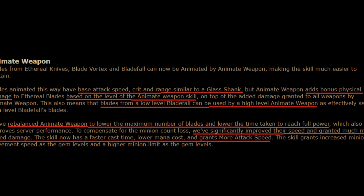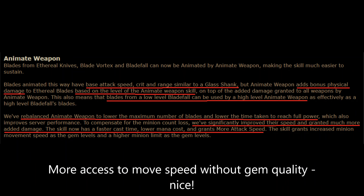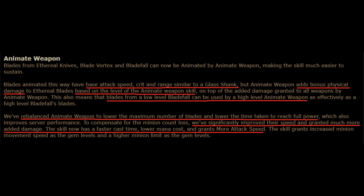The skill also grants increased minion movement speed as the gem levels. Previously you got minion movement speed off of gem quality, and I think this is a nice change because otherwise it's pretty much mandatory to have a high gem quality. This will make leveling with the skill feel a little bit better instead of feeling like you need a 20-quality gem just to get started.